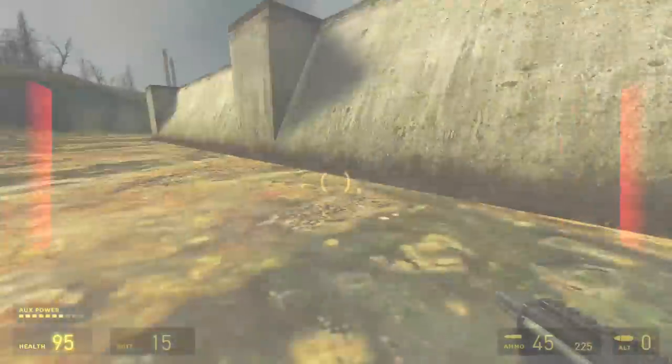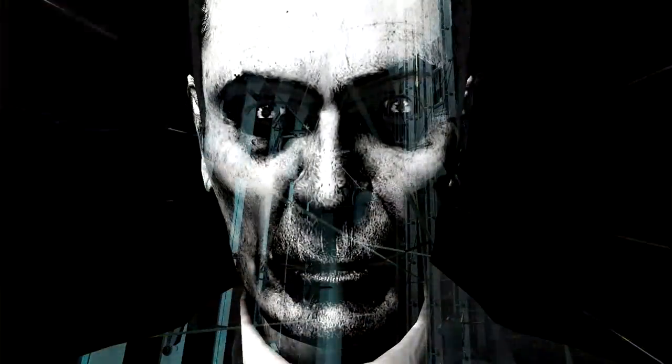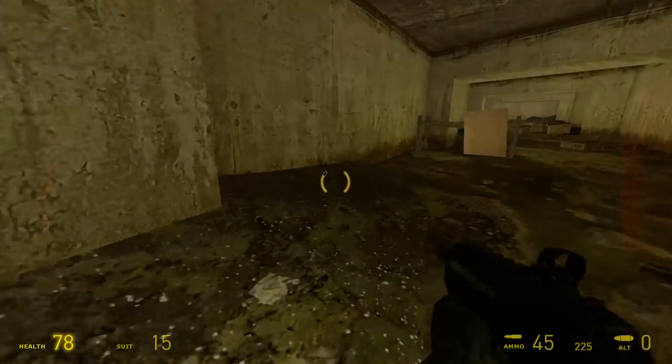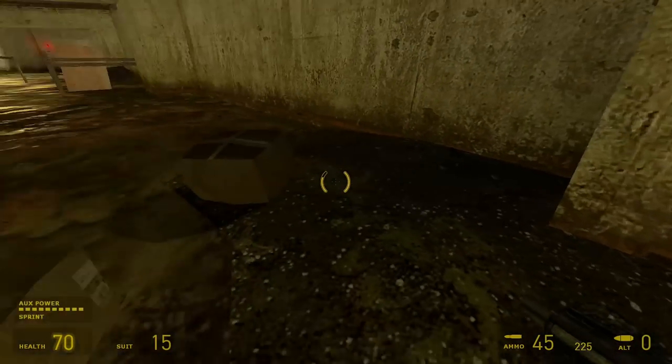Hello people of the internet. So in Half-Life 2 there's a mysterious guy who watches over you, called G-Man. You can see him in a few maps, on TV screens for example, or even face to face, but before you get to him, he always walks away.